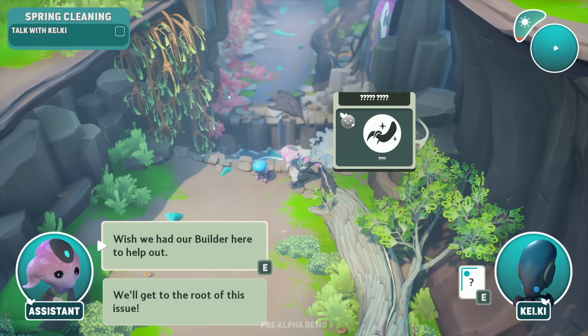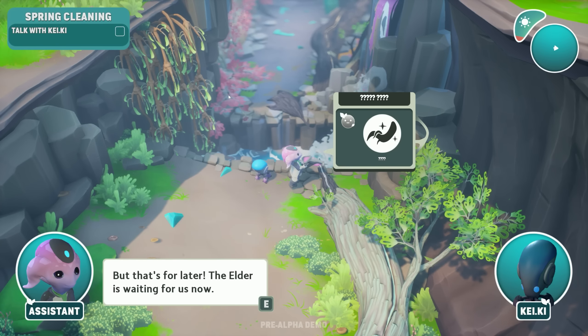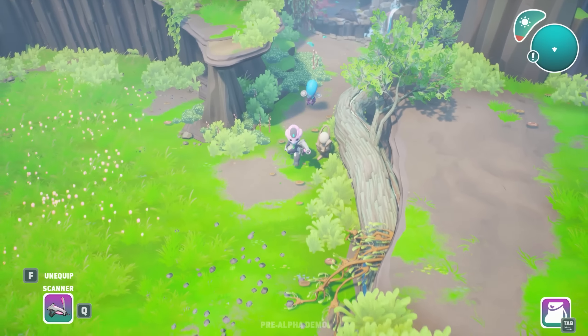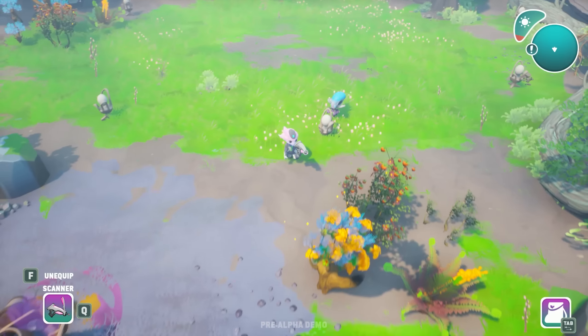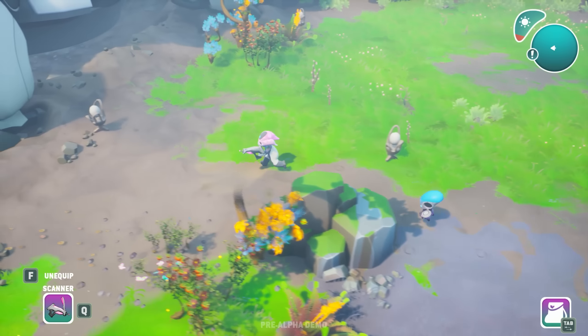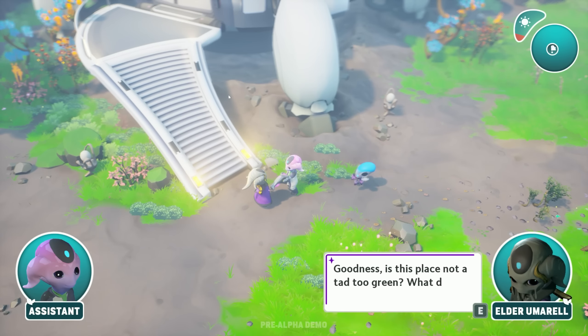We'll need something to cross the ravine. I wish we had our builder here to help out — we'll just have to come up with our own solution, but that's for later. The elder is waiting for us now. So we need to clean up the area so this root will grow so we can get into the next area — maybe the elder will give us a tool.